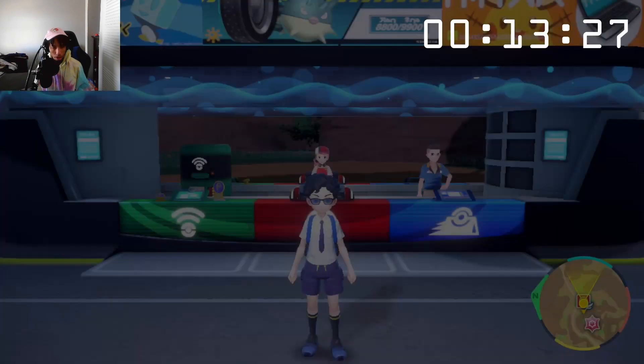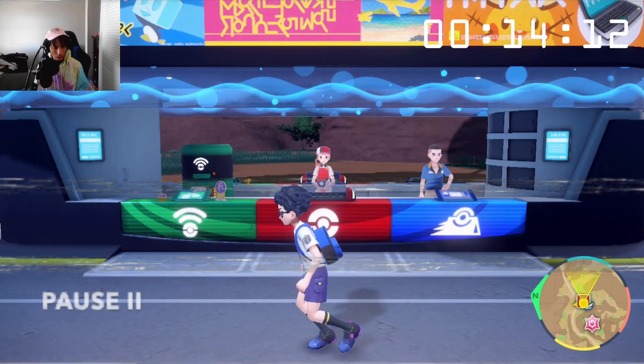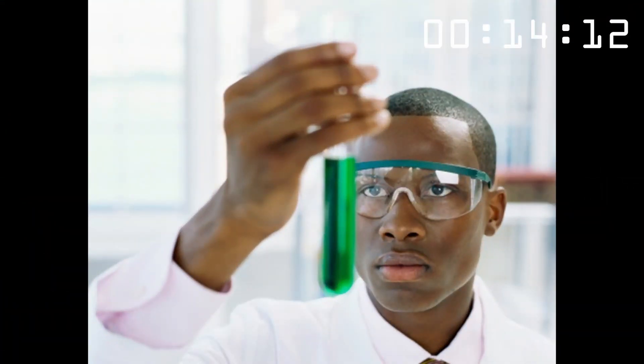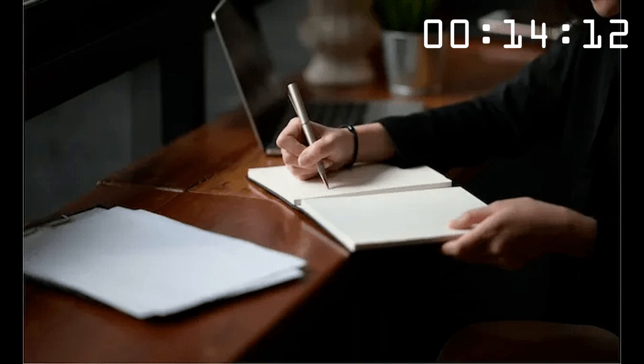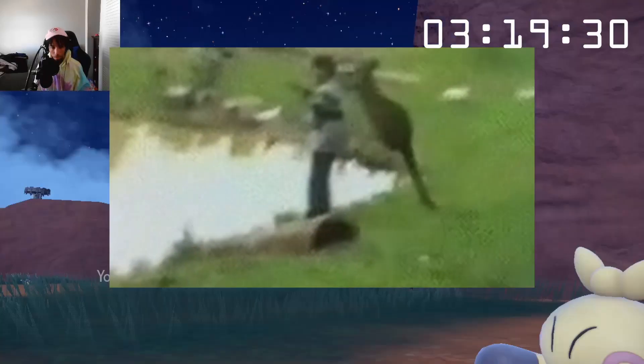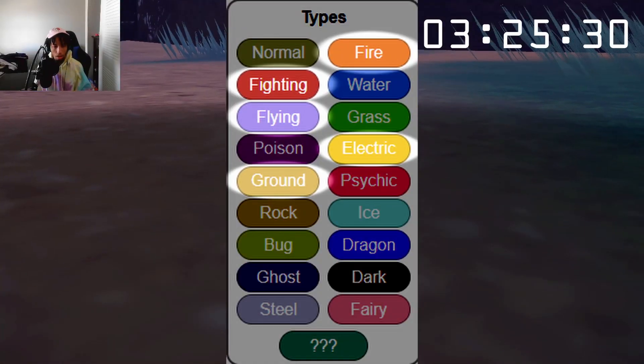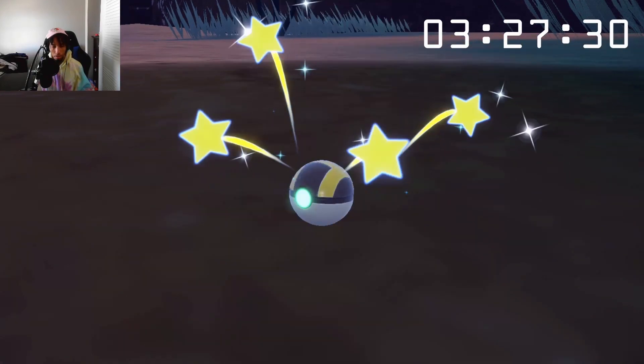I can actually get a few types in this area. The first place I decided to fly to was South Province Area 3, which yielded some good results early. I was able to secure a few of the types required, which were Rock, Fighting, Flying, Electric, and Fire. With these five types locked in, I had solid progress achieved around the 3.5-minute mark.